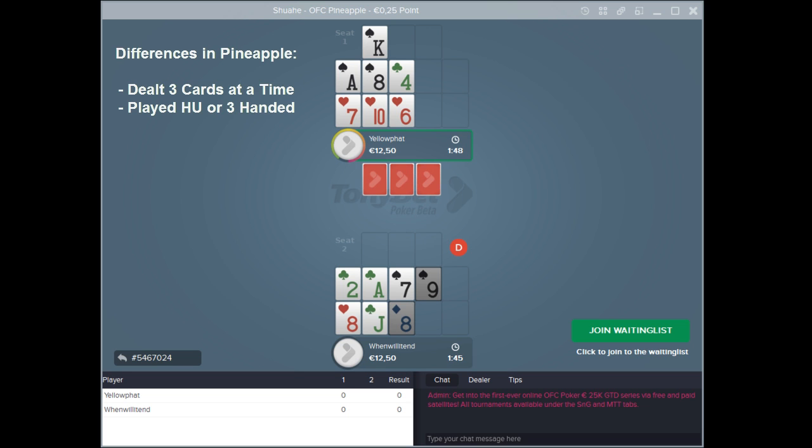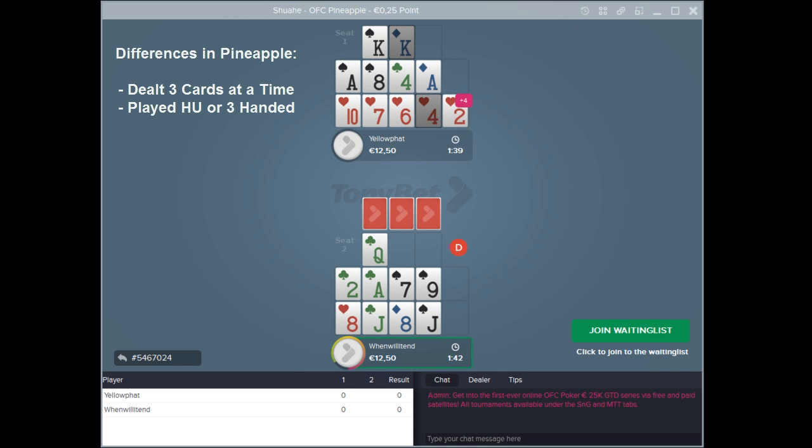Back to the action, with C1 being dealt three cards. He discards one and places a heart in the back and an ace in the middle for a pair of aces and a four flush. C2 places a jack in the back and a queen up front. Just like in Open Face, if you hit queens or better up front, you enter Fantasyland — as C1 does, as well as hitting his flush.